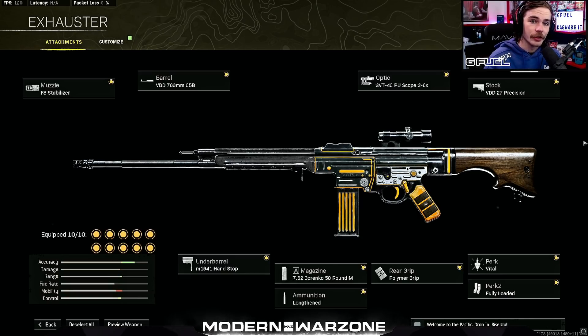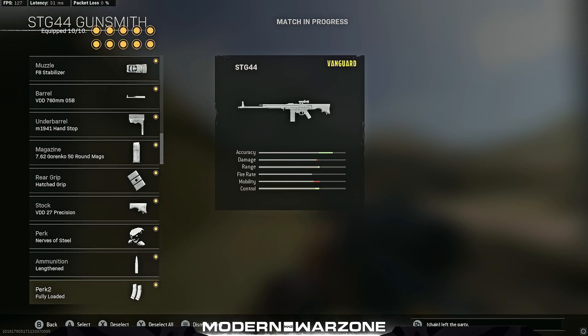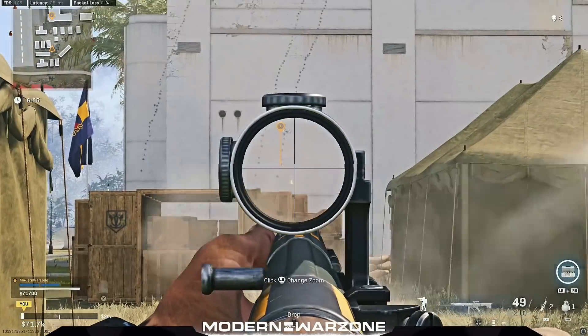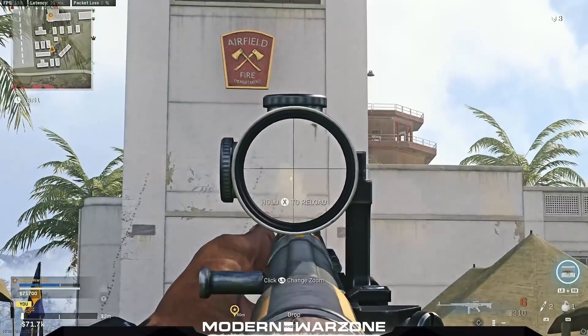I'm going to be going through each individual attachment. I tested them all in plunder with both from 10 meters and 50 meters, and observed their recoil plots with all types of different attachment combinations to find out what works best together to give you the best long range STG.